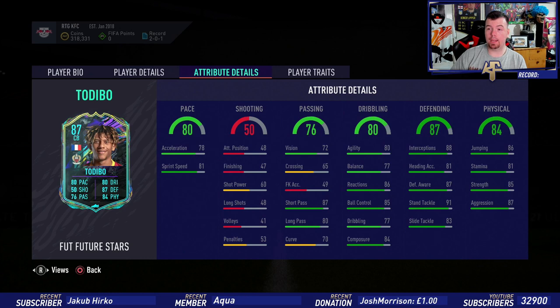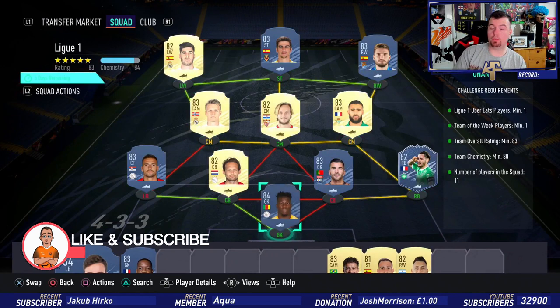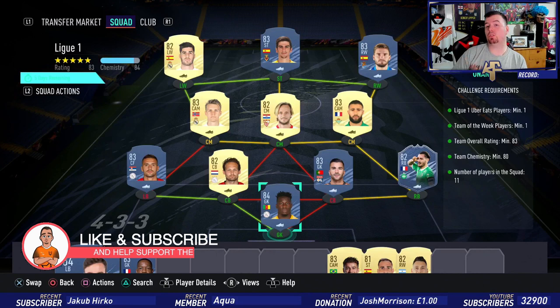86 jumping, 81 stamina — again good for a centre-back — 85 strength and 87 aggression. All-round decent, no traits on it. There are two SBCs to do: Ligue 1 and French. Just so you know, these prices are as of about 45 minutes since the SBC has been out. Bids and snipes of course for cheap, and don't forget prices do fluctuate.